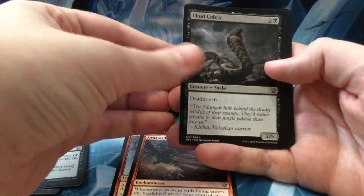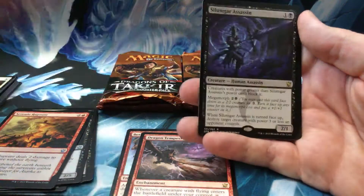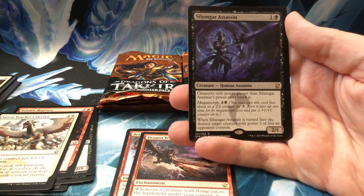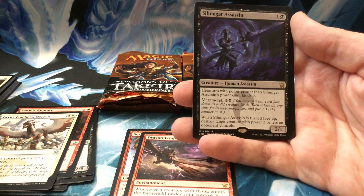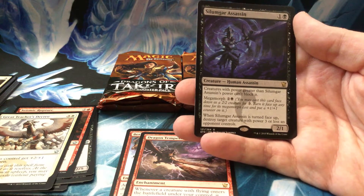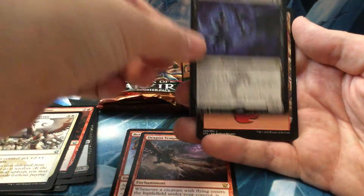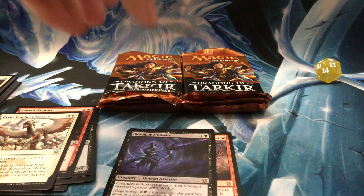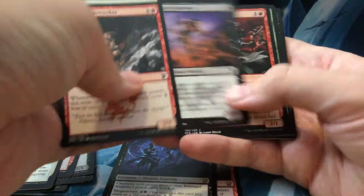Ukud Cobra, Seismic Rupture, Great Teacher's Decree, and our rare is a Silumgar Assassin — one colorless, one black. Creatures with power greater than Silumgar's Assassin can't block it. It also has Megamorph for three, and when this card is turned face-up, destroy target creature with power three or less an opponent controls. I never got into the morph cards. I know they can be very good, I just don't like to play that way. But there's a card for everybody.